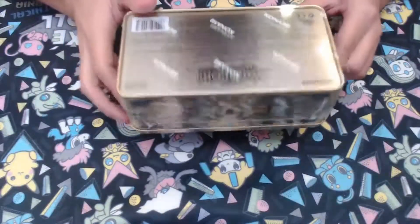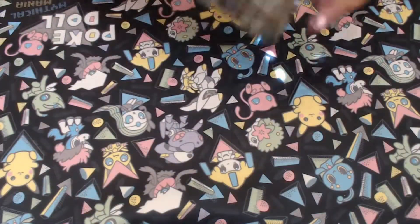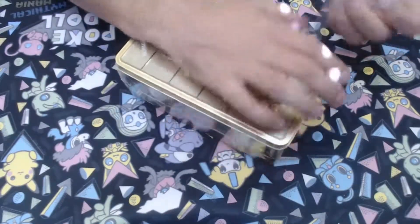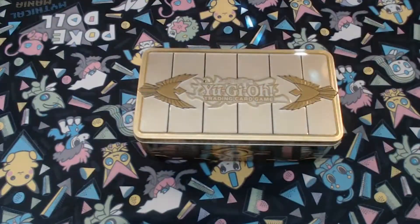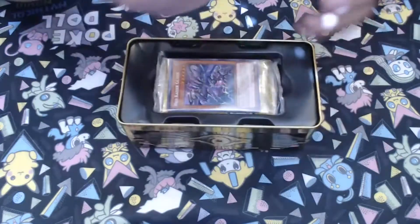I only got one because I ordered a case online from Tier Zero, and the way they're doing it is when they send you the Megatins, they're sending just the packs, not the actual tin. I kind of wanted one of the tins so I figured why not just get one. I can't wait for my case to come — I don't know when it's going to get here because there's like no shipping estimate on their website and I think they're based in the UK, so hopefully I get it before next weekend at least.